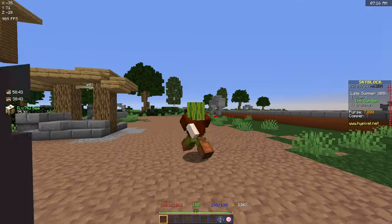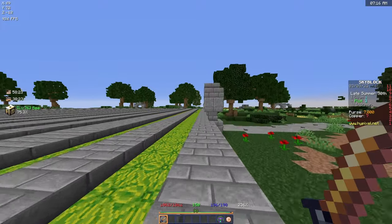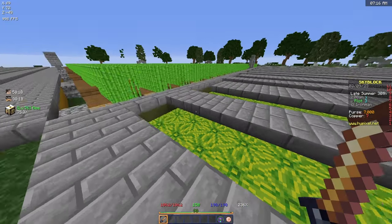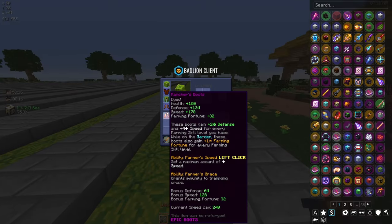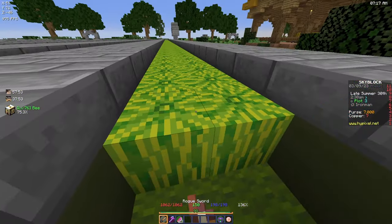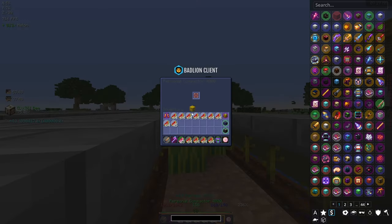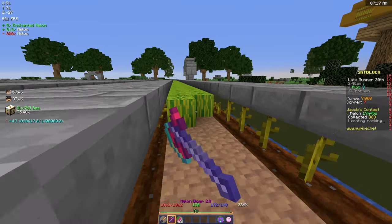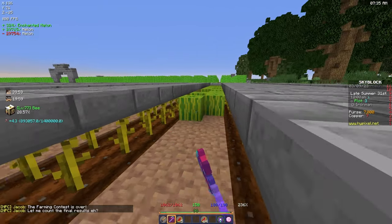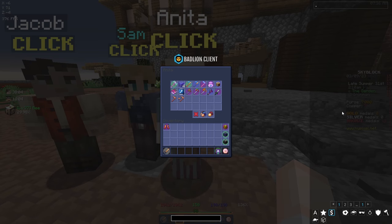We now have two quarters of croppy and two quarters of melon. The normal speed I use for melons and pumpkins is 240, and with the rogue sword I get pretty close to that. There is actually a melon contest happening right now - I'm gonna try my luck at maybe getting a squash. Very optimistic, but never say never!